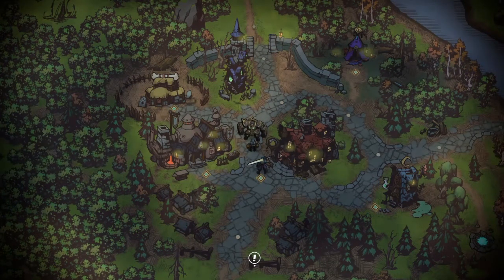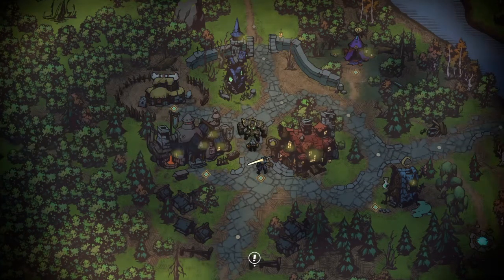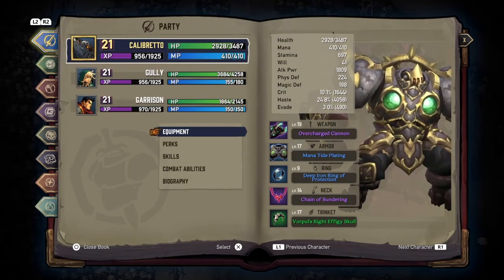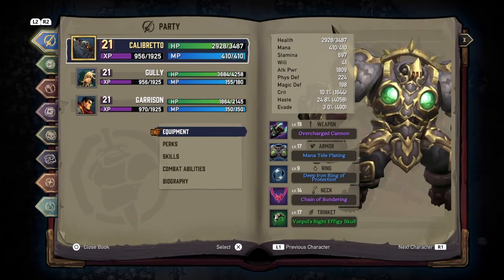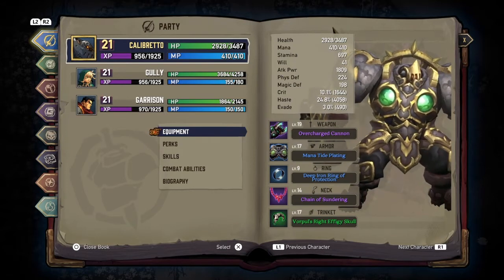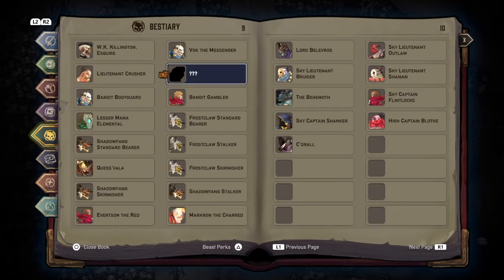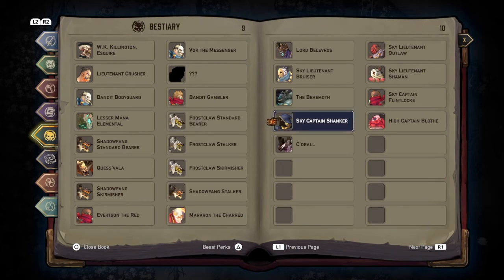Now let's talk about what to do once you're one boss away from beating the game, before starting new game plus. Step one: get all the legendary weapons — you'll find all the recipes in one location in the wintery area. Step two: complete all of the fishing to get fishing trophies, plus shadow coins for costumes, quest items, and extra perk points. Step three: clean up the bestiary and make sure everything is filled out if possible.